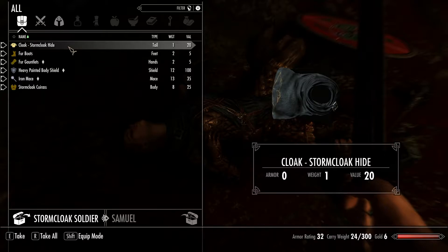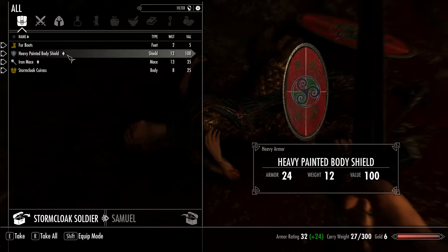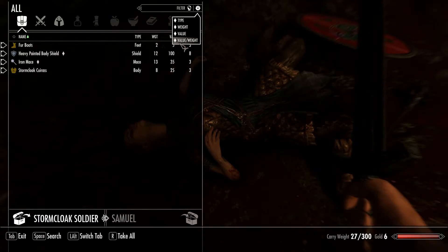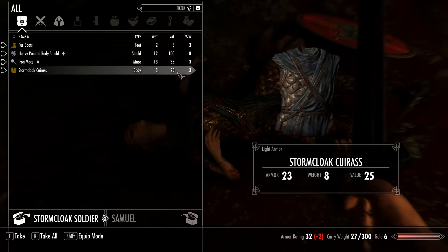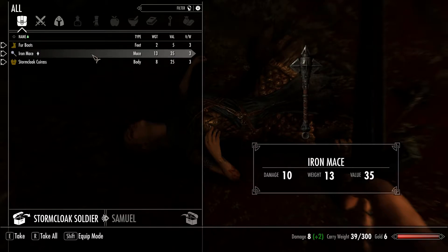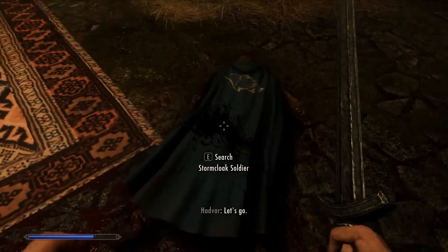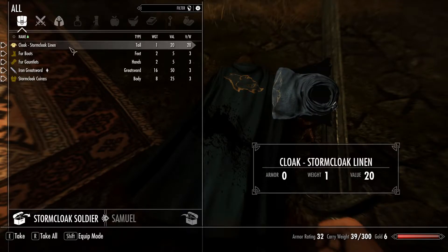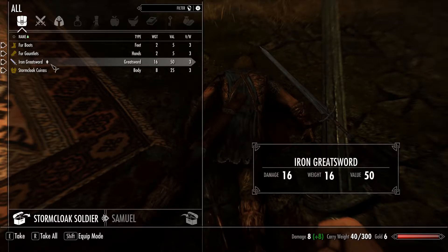We've got a Stormcloak hide cloak — I'll take it, I don't think I'm gonna wear it. Fur gauntlets, that's good. Shields — ha, shields are for sissies. I want to activate value per weight. None of this is very valuable. I'll take the shield — I'm gonna take it but I'm going to sell it, not use it. You can keep your mace, it's not very valuable. These arrows — look at that, 20 and they only weigh one. I'll take it. Iron greatsword? No thank you.